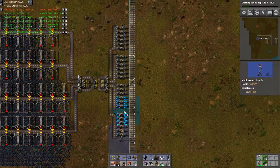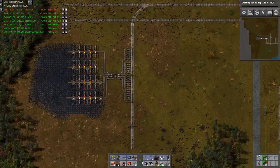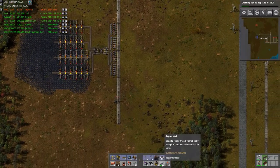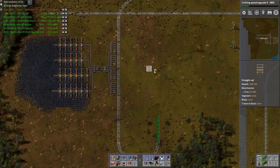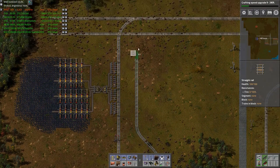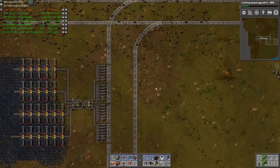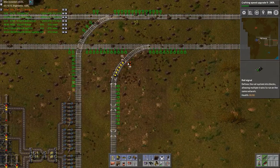I'm looking forward to seeing how this works when I actually get the train coming in. The funny thing is there's a hell of a lot of overhead with all the turning, stackers, and everything — but that's something we do in order to be ready for scale. I always prioritize scale when I build.